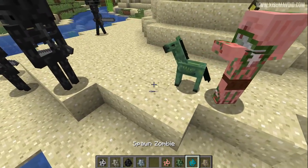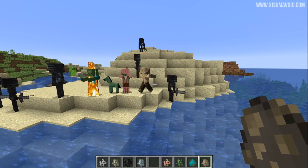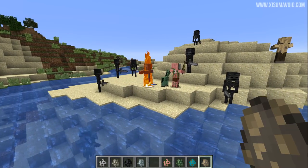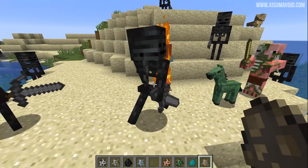Let's try this out on other mobs as well. The zombie is going to burn, so it should go to the water. The husk doesn't seem to be bothered. It kind of looks like the code is better implemented on this edition than Bedrock — although that zombie is going the wrong way.